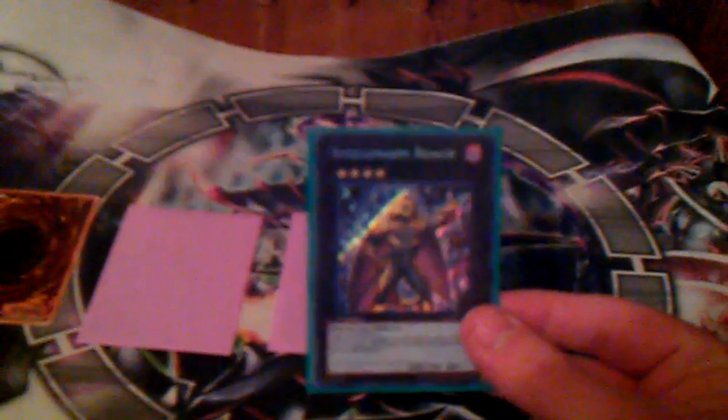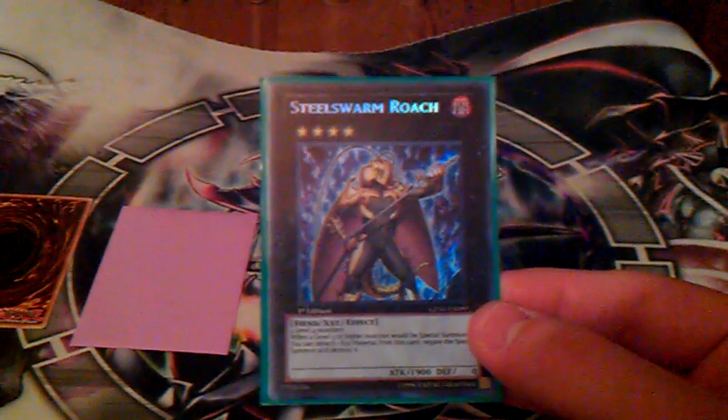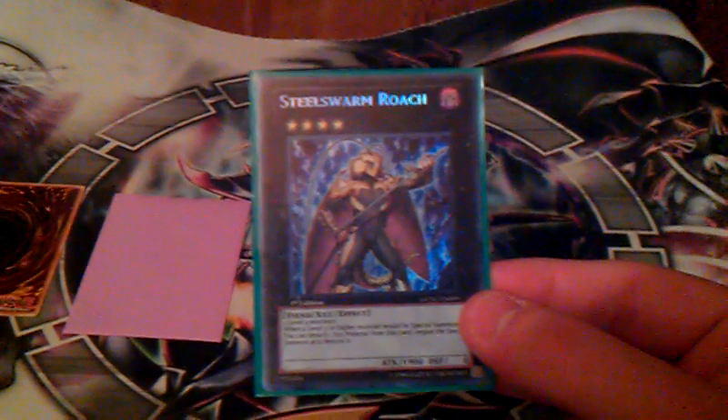This discussion today is going to be about these four cards I have right here. A couple of them are really obvious — what they do, how they do it, why they're important — but I still feel like it's something worth talking about. First card: Steel Swarm Roach. This is one of the most hyped Exceeds for sure.